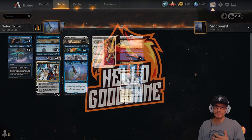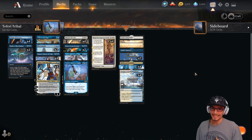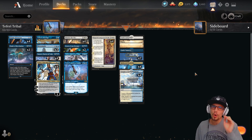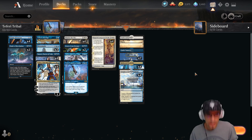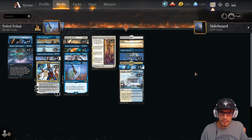Hey everybody, welcome back, thanks for taking the time to watch. Good game today. We have a very special deck for you — this is a Teferi Tribal Mill, and it's incredibly powerful. We're easily tying together three win streaks within Mythic rank, so you should have no problem ranking up with this deck. We're milling up to 20-30 cards in a single turn.